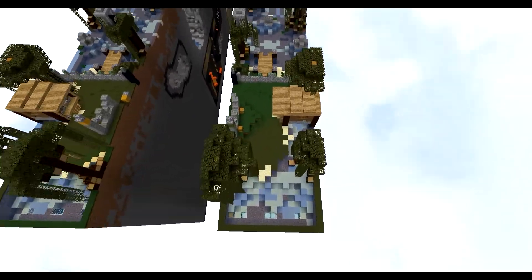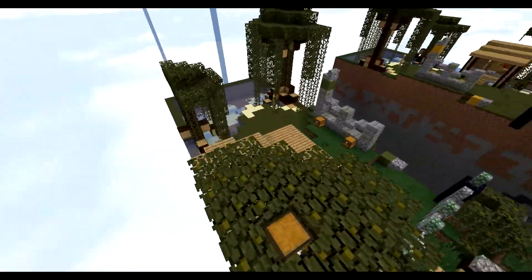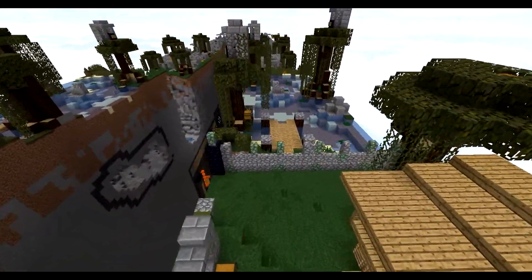The map starts out with a standard spawn drop in the water, which leads to a spawn hut with various supply chests scattered on the ground, as well as some handy supplies in the trees. Players must make their way past a cobblestone fence and towards the first of many lakes.